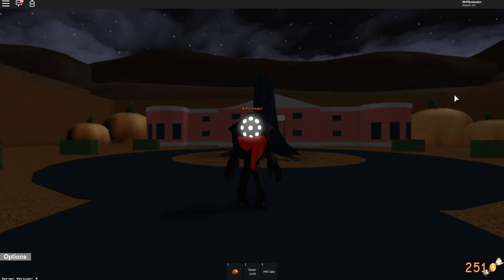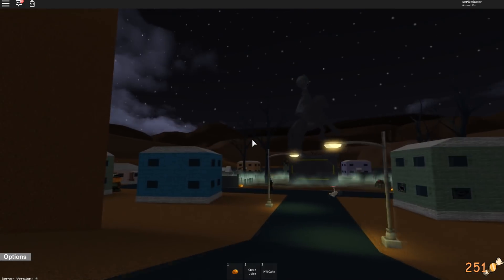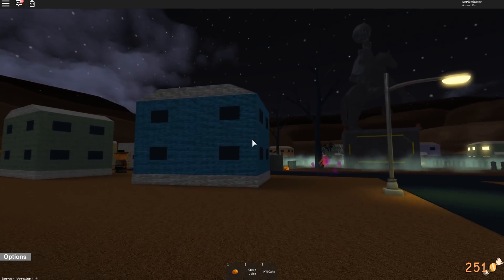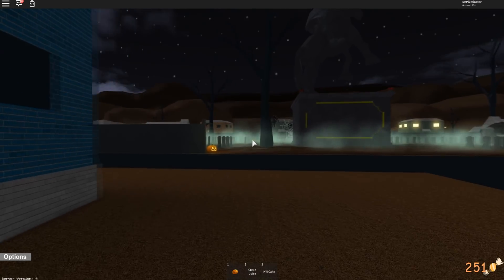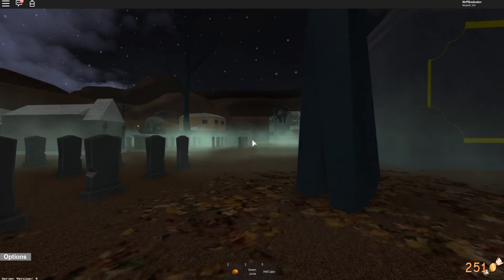Now we're going to go over some special events that can happen in the game. One is the ghost train. You'll get a notification on a bugger candy that says event ghost train. You'll hear a noise like when someone gets the chrome red, chrome blue, or chrome green, and then you'll start hearing the train. It comes through the cemetery right here and drops a whole bunch of candy behind it.